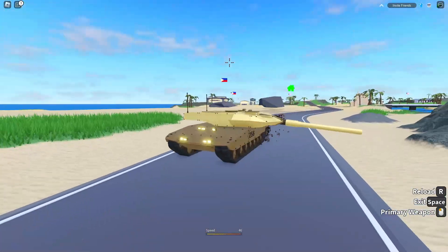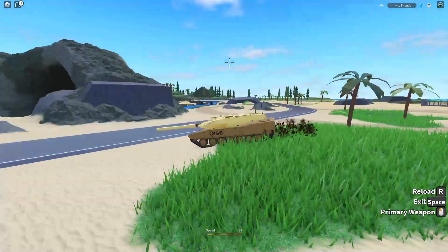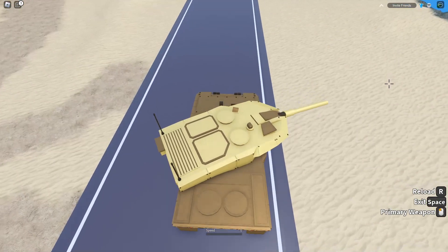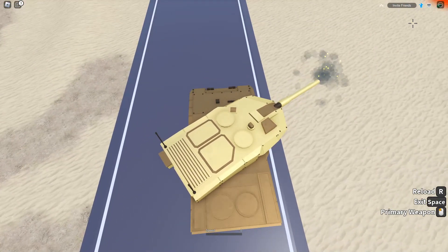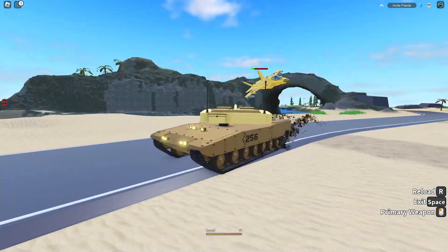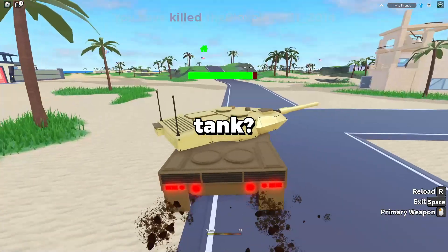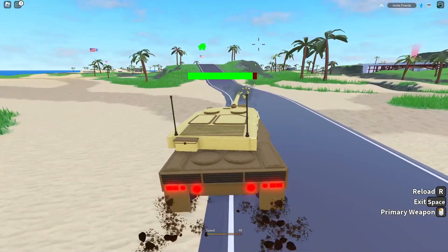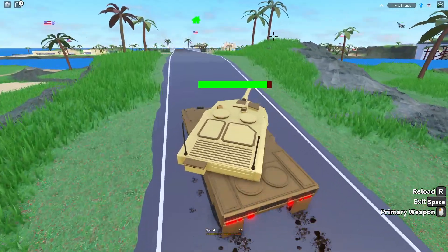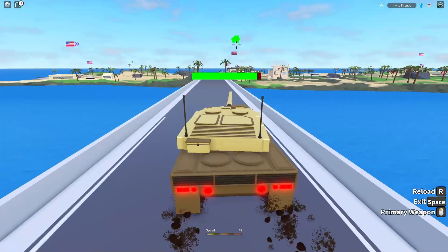The next thing we're going to talk about is an all-new design for tank firing — specifically, they're adding recoil for the turret cannon on the tank. Right now, watch the tank as I fire: nothing pushes back, there's no recoil on the tank gun itself. It just looks like nothing happened — there's no visible effect on the tank itself. The developers are changing that; I'll put the GIF on screen right now.